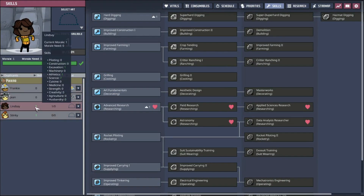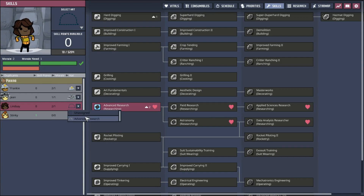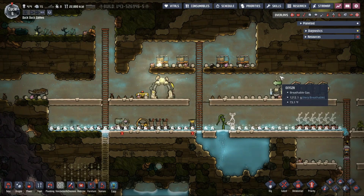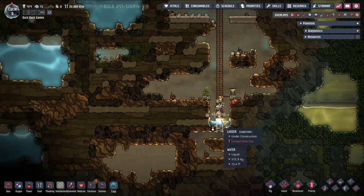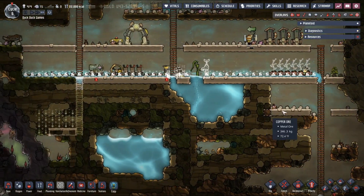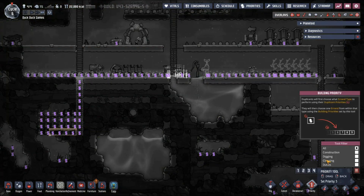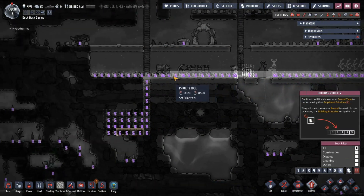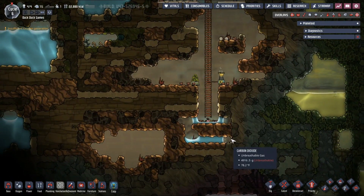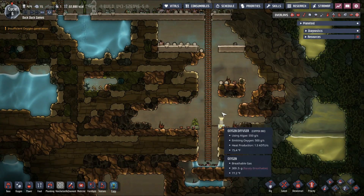Oh, we have another skill — advanced researching, yes please! I want all the researchers and building. I know I have too many researchers but that's alright. At least now we have a place where the water can sort of go, even though it shouldn't be down there in the first place. Then we have to prioritize all of this — I know that's probably going to screw up the whole thing — but that should be some oxygen being made down there. There's a little breathable pocket of air!